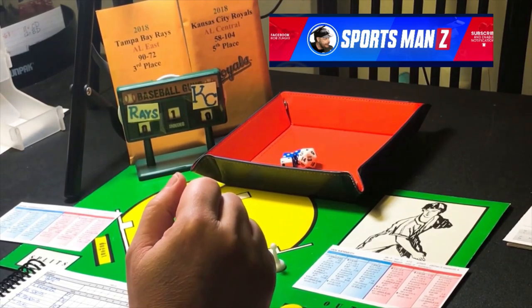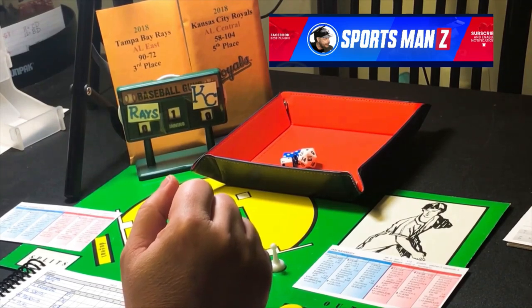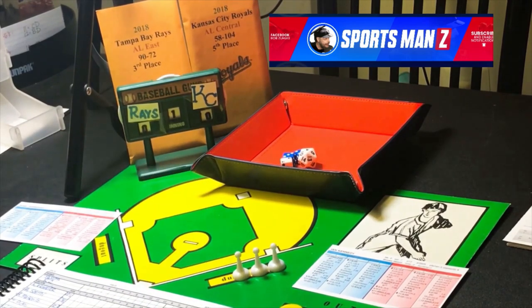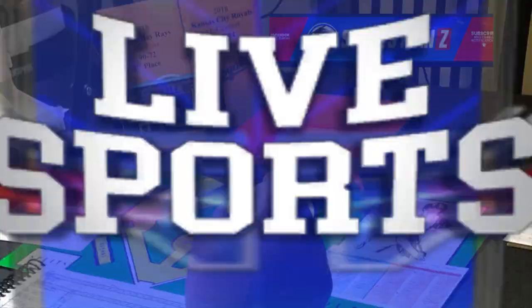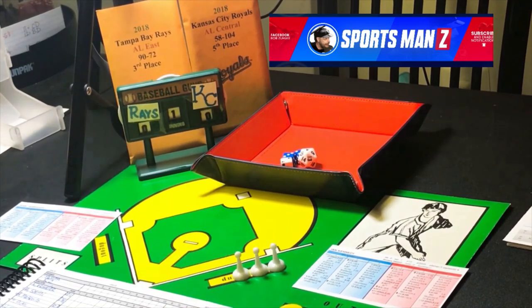This week it's a 2018 matchup: the 2018 Tampa Bay Rays, who are 90 and 72, going up against the 2018 Kansas City Royals, who were 58 and 104. I put these lineups together and I can attest to the fact that they were horrible. This game will be in Kauffman Stadium. In 2018, Kauffman Stadium for lefties and righties was a single 1 to 11, and a home run 1 to 6 for both.